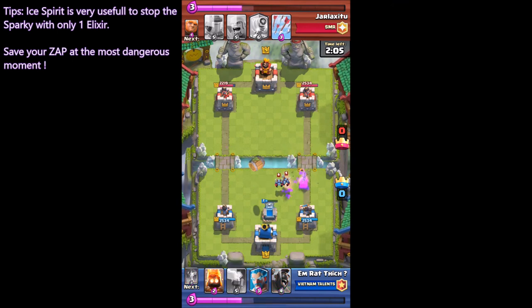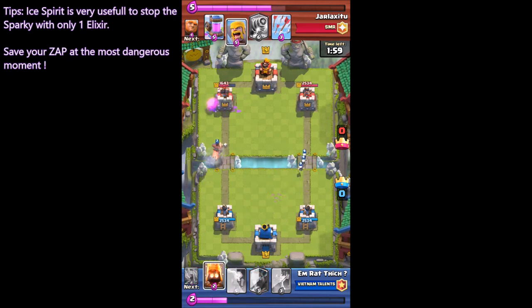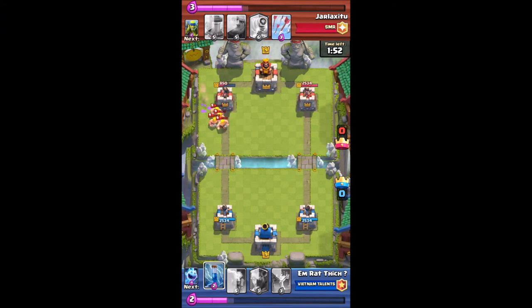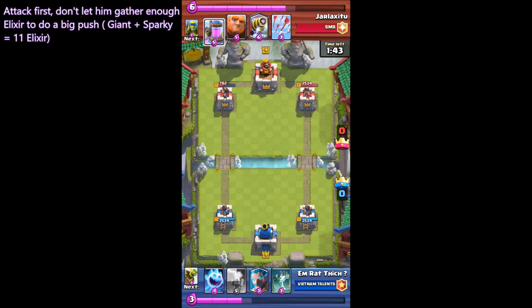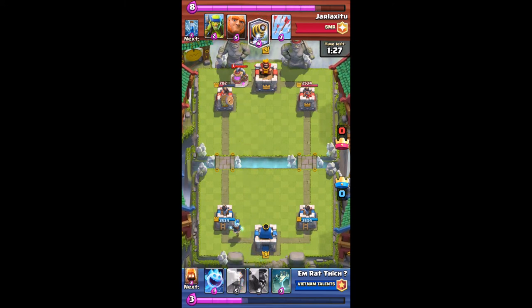Tips: Ice Spirit is very useful to stop the Sparky with only one elixir. Save your Zap for the most dangerous moment to stop Sparky from releasing directly onto your tower. Ice Spirit is very useful to counter Sparky. Attack first — don't let your opponent gather enough elixir to do a big push. A Giant and Sparky push requires 11 elixir, so attack on the other lane and prepare yourself to counter the Sparky push.